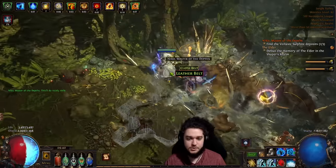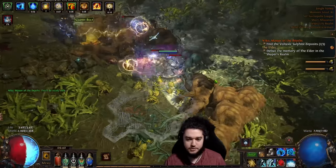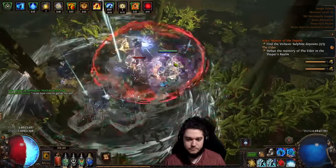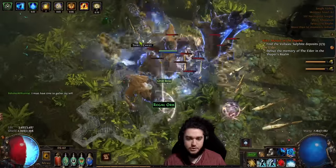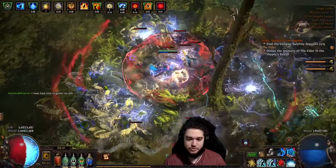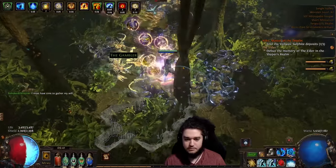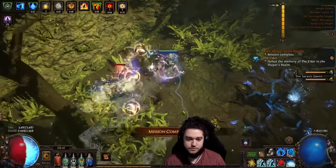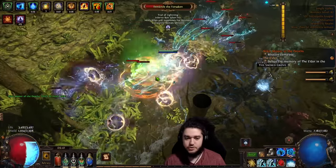I still need to work on reaching the suppression cap on this character. The other potential problem is we don't have any crit reduction. I think the best way to get crit reduction is unfortunately gravecrafting, because there's a haunted mod on body armors for around 50% crit reduction.